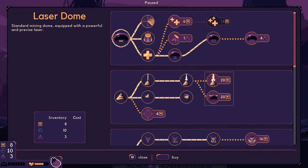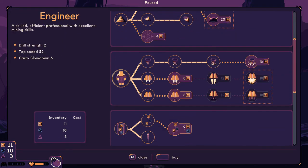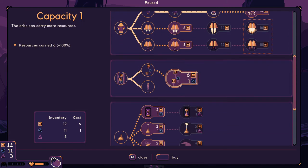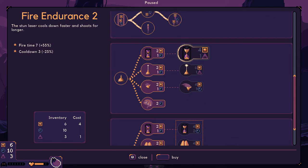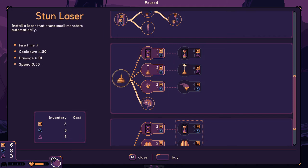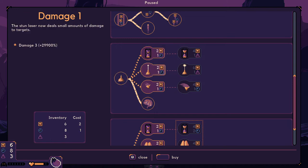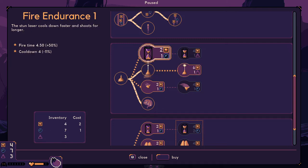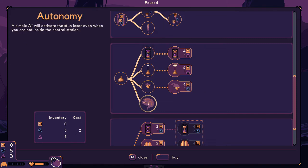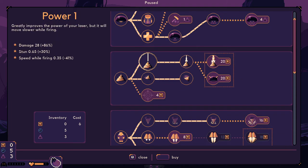We have three cobalt. Should I do carrying capacity, should I do the lift? Maybe the lift is a good idea, and maybe the stun laser. Plus 29,900 — I think that might not be correct. Well, the damage is 0.1, okay it is correct. That's a huge increase. Cooldown fire time plus 50% — let's just upgrade this a little bit, make it a lot faster.